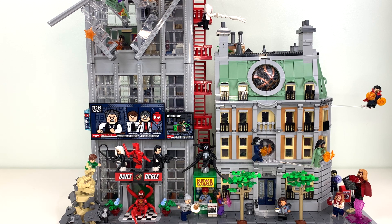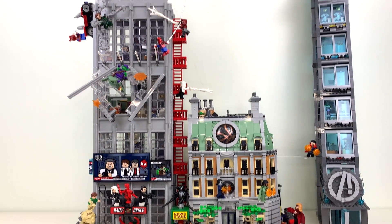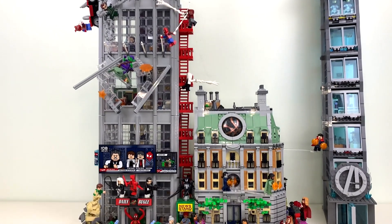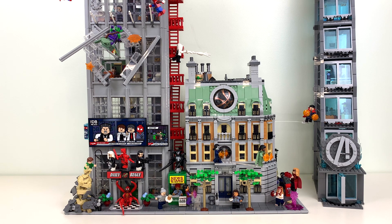I honestly do not understand why they would make a $250 Sanctum Sanctorum that was so inaccurate to what it looks like in the movie. And just for fun, here's Avengers Tower on the right side. I mostly just put it in this video for the thumbnail and the intro parts, because I think they look good together. This is not how my Avengers Tower looks in my city — I always keep it on its side so the big A logo on the side of the tower is facing out. But I do like the little street that's forming here.